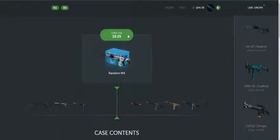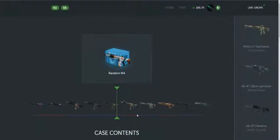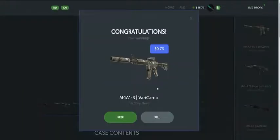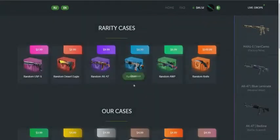Random M4 case open for $8.99. It's spinning — maybe Hyperbeast? That was a long spin, but okay. The M4 is alright, it's a bad one though. Sell it. Let's go back to the site home.